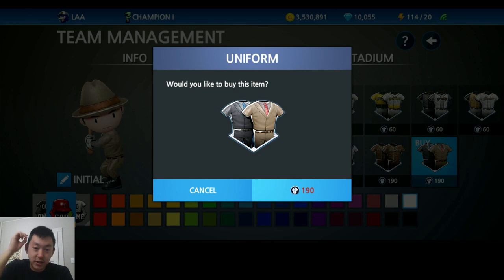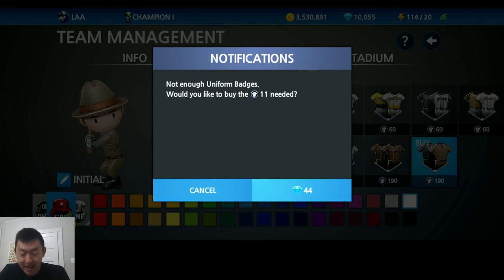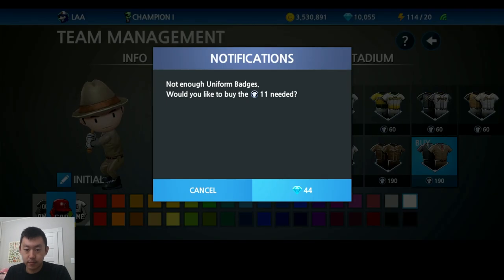But if you actually don't have enough, the game will ask you if you want to use gems to buy them. Pro tip here: you click on it anyway, and it says 'not enough uniform badges — would you like to buy the missing 11 that is needed?' And you can. 44 gems for 11 — you're just missing a little bit.